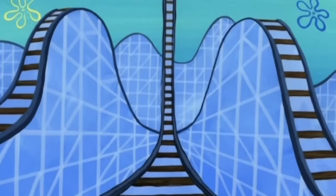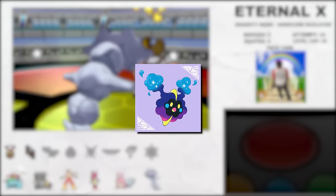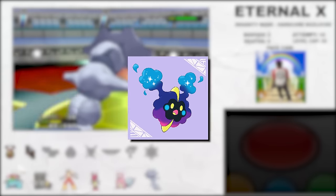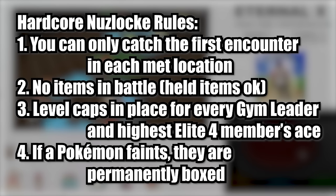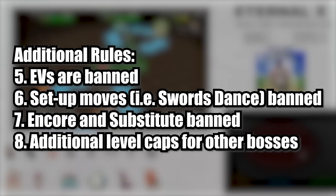Pokémon Eternal X is an absolute rollercoaster of a ROM hack that throws all sorts of things at the player. This is Buffelsaff's first enhancement hack and it has a few different iterations and difficulty settings. For this playthrough, I'll be playing the hardest setting, Insanity Mode, with hardcore Nuzlocke rules and some additional restrictions — including the banning of EVs, setup moves, Encore, Substitute, and implementation of additional level caps for certain boss fights.